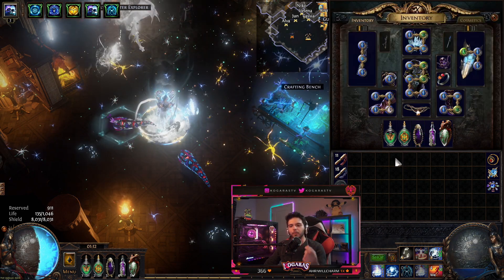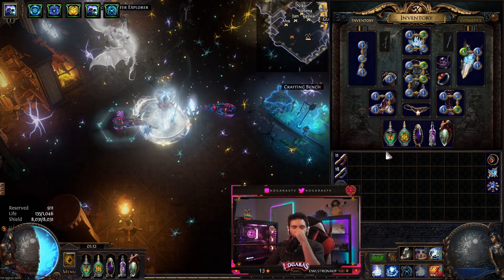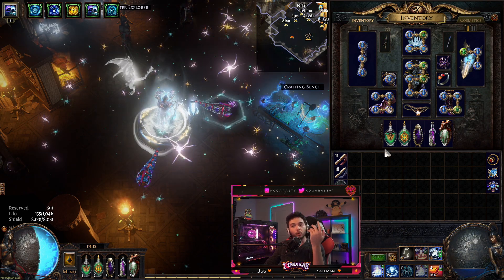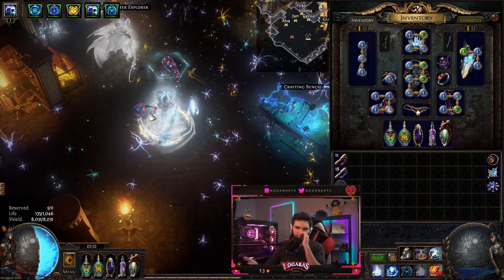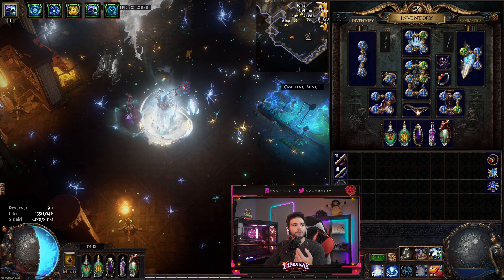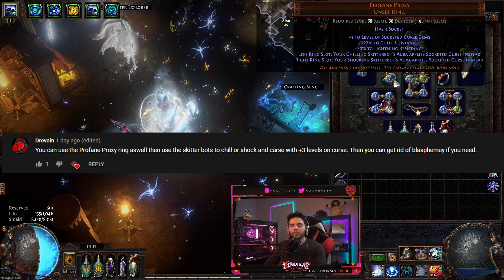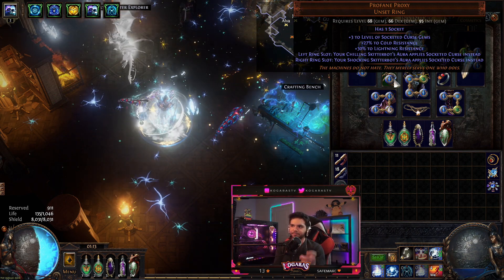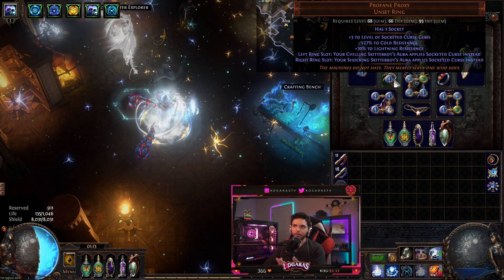The second thing I wanted to keep was shock, since I previously used Cold Conduction to proc shock zones from cold snap for single target. I'm now using Skitter Bots which have 35% reduced mana reservation. Another commentator named Zrevian mentioned a ring called Profane Proxy. Profane Proxy picks the skitter bot depending on which ring slot you use — I put it on my left so the chilling skitter bot, since we already chill, instead of applying a chill applies the curse you socket in the ring. The ring also gives plus three to socketed gem levels and resistance which I needed.